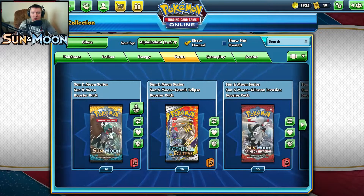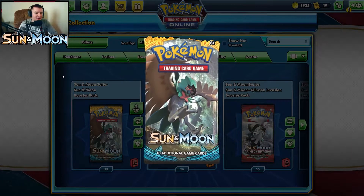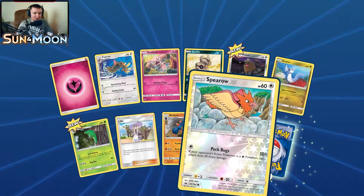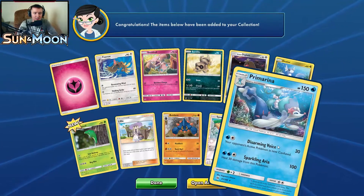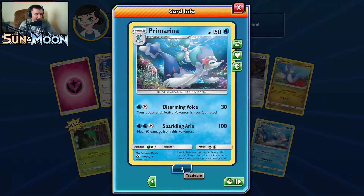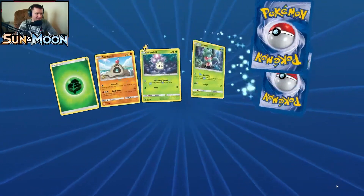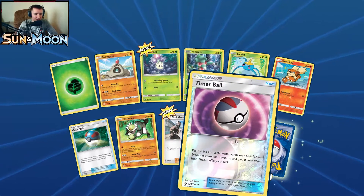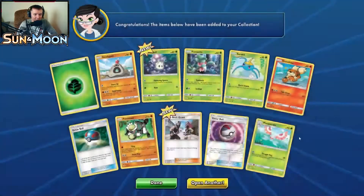Alright, it is time to open up 20 more Sun and Moon packs — let's get into it. Pack one: really looking for that Umbreon GX. Reverse holo Spearow, we did pull some new cards. Our rare is Primarina, which gives us three copies now. Pack two: a new common, new Team Skull Grunt, a reverse holo Timer Ball, and our rare is Masquerain, which we have not pulled before.